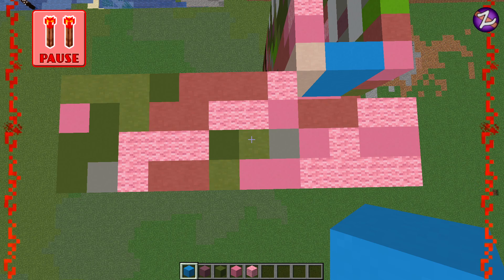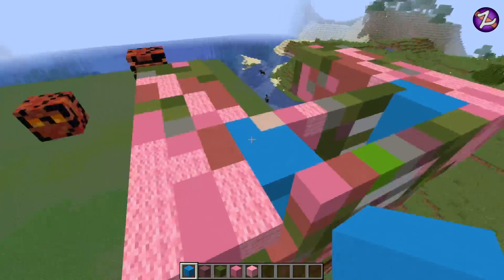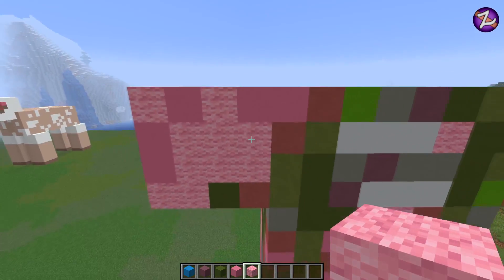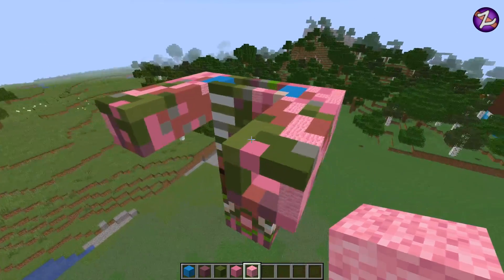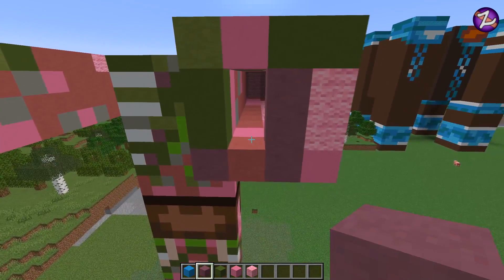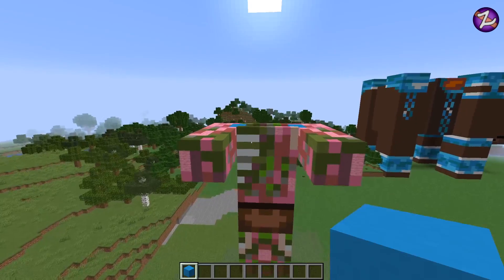From the top looking down — there we go. You can see all the blocks; I don't need to tell you where to place them. Go around to the outside of the arm, come up by four again — exactly what we've done but on the opposite side. From the back, fill up with pink wool and one pink concrete. Then spin around to the front, use your purple terracotta, then pink concrete, then one green concrete like so. And that's it — boom, done.